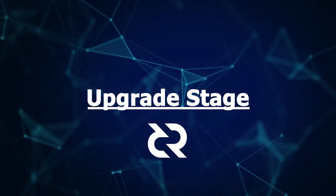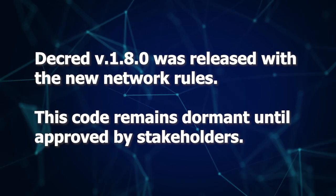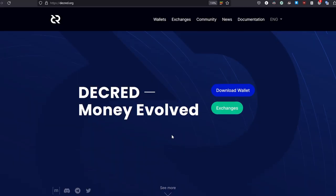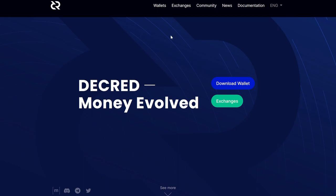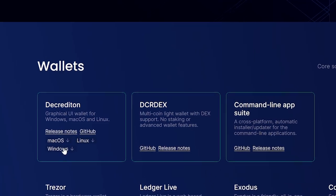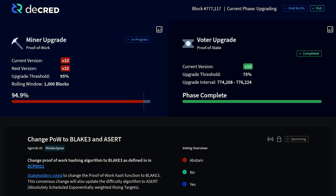Voting occurs in three stages. First is the upgrade stage. A new software release includes the new consensus rules, which are dormant until approved by Decred stakeholders. It's important that network participants upgrade by downloading and installing the new software — in this case, Decred version 1.8. Voting.decred.org is a useful website to check this progress.